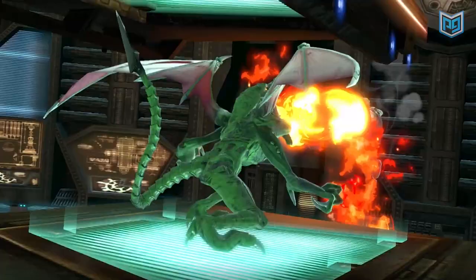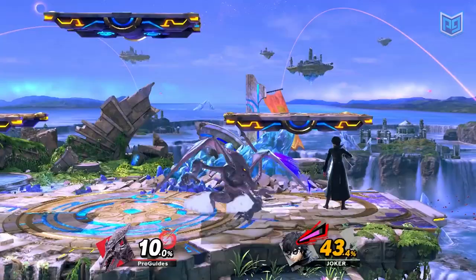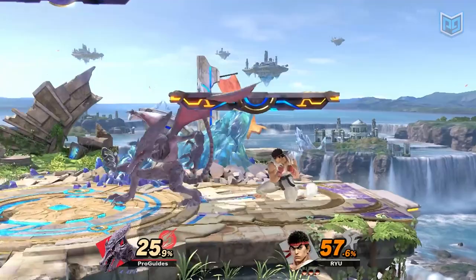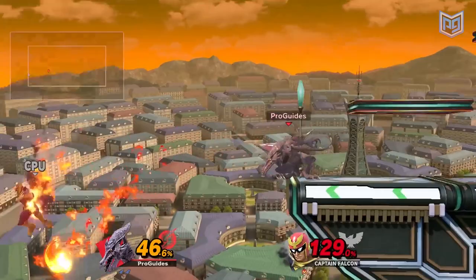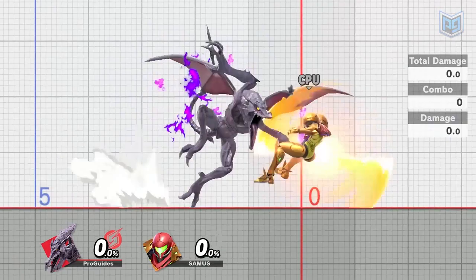Ridley has one more trick for enemies foolish enough to think they can ever recover. Plasma Breath releases a chain of fireballs from Ridley's mouth, which bounce off the ground towards the enemy. Each one does a minimum of 4-5% damage, making them quite effective for chip damage alone. And what makes them even greater is this projectile's ability to push approaching enemies back. While this works great for zoning on stage, it's even more horrifying to enemies that are already off the stage. If timed correctly, Ridley's Plasma Breath can stop an up special in its tracks, leaving your opponent to fall to their death. This is the perfect way to win tournaments and lose friends, similar to the Space Pirate Rush strategy — which should only be performed if you have one more stock on your opponent. Grabbing them out of the air, both of you will plummet to your deaths. But what do you care? It just won you the game. You didn't pick a villain for nothing.